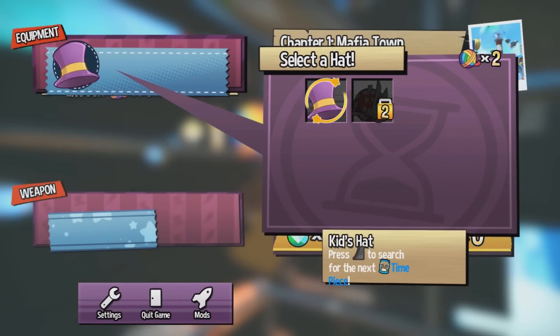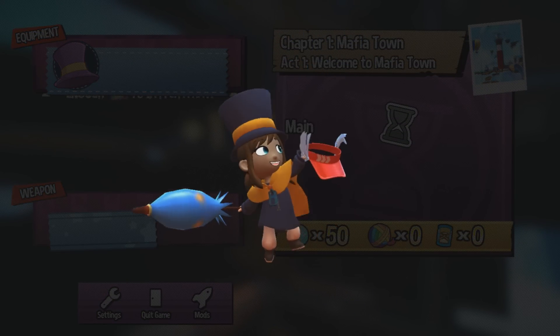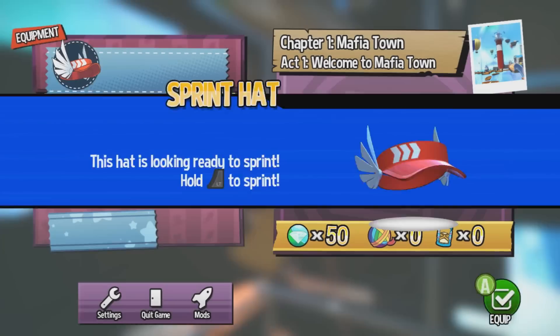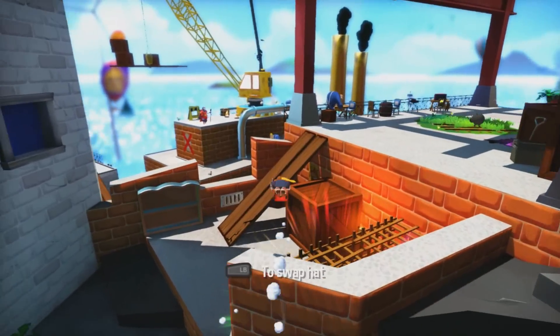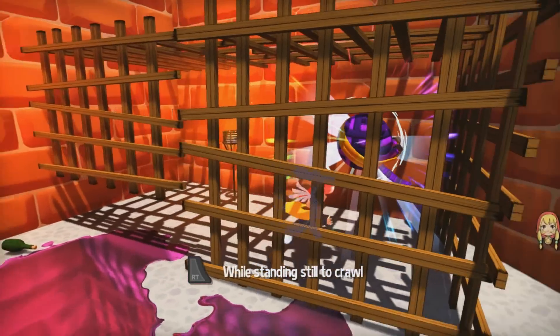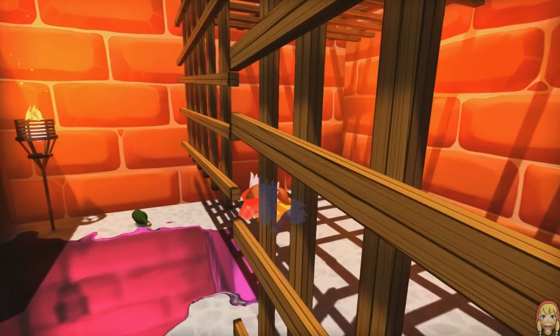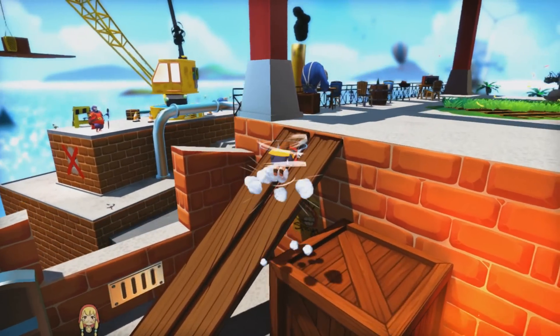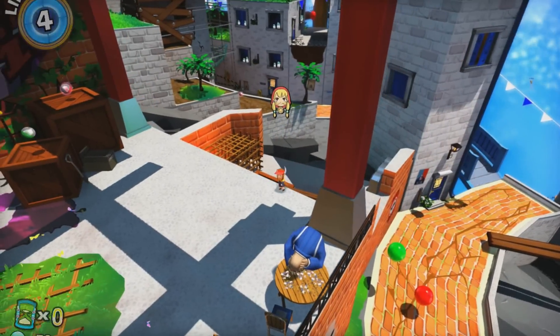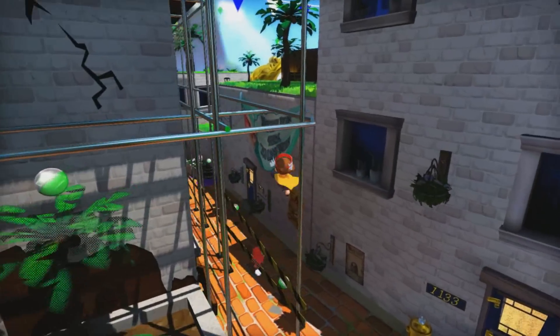We need one more yarn — oh, no, that's all we needed. So we can go ahead and make the sprint hat — it costs two yarn to stitch. You don't need to collect all of the yarn in the game; you need about half of it to unlock all the hats. Those little heart capsules are what refill your HP — you have four points of HP. This is the sprint hat, which allows us to sprint. When you do a jump while sprinting, you can only get one jump, not a double jump — a little bit of a drawback.